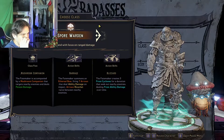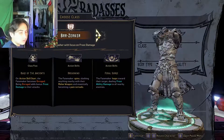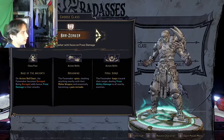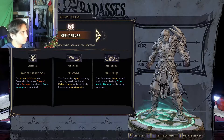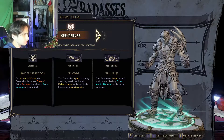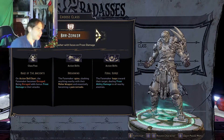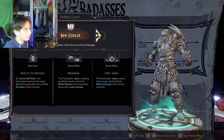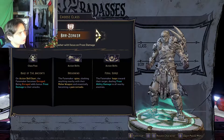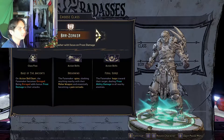This guy is like an icy archer. For the last one we have the Brr-zerker — this guy looks like a titan. Rage of the Ancients: the Fate Maker becomes enraged, adding bonus frost damage to attacks. Dread Wind has the Fate Maker spin and slash nearby enemies with their melee weapon, essentially becoming a pain tornado. Feral Surge has the Fate Maker leap at their target dealing frost ability damage to nearby enemies.